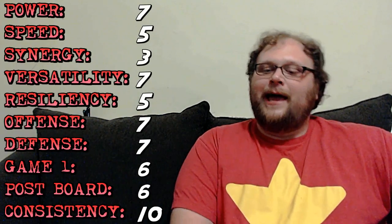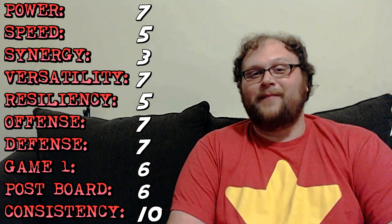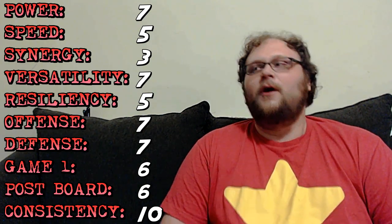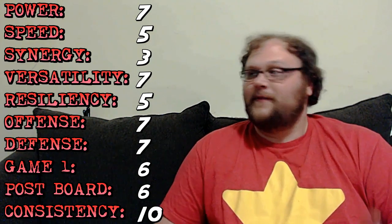Here are the power rankings — a final score of 63. The key is in the offense and defense stats, both sevens, which is a telltale sign of a good deck. We have a really good matchup against Zombies because we can just kill them with fire — Magma Spray, Incendiary Flow, Sweltering Suns. But we do suffer against Aetherworks Marvel quite a lot, and feel about 40-60 against Mardu Vehicles and GB Energy. We're trading off the Marvel matchup for a great game against Zombies, which are super popular right now.